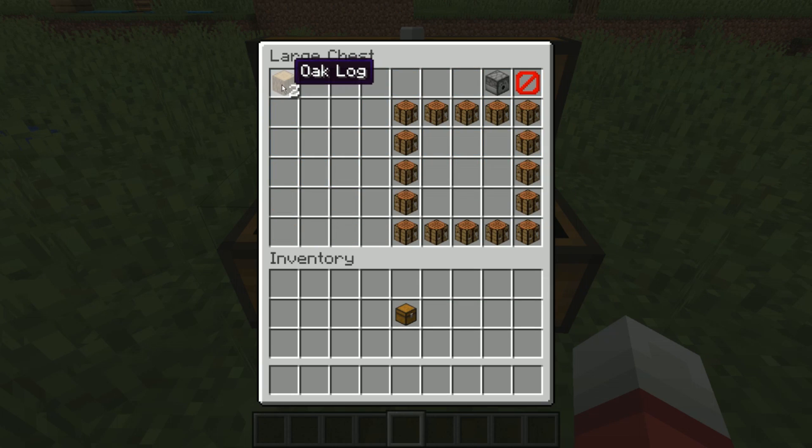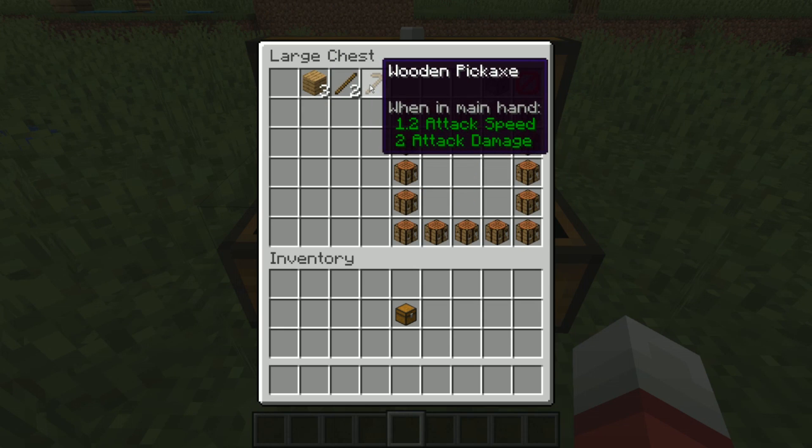If I click enough times, I will get these wood logs in my inventory. Then I'll open my inventory and here we've got these oak logs. I'll put them in my crafting bench and I get oak planks. Let's make some sticks. So first thing I always do, first tool I always make — wooden pickaxe.